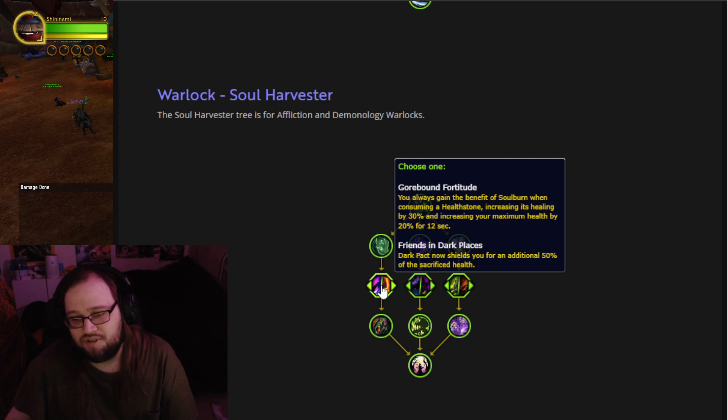Choose one: Gorebound Fortitude — you always gain the benefit of Soul Burn when consuming a Hellstone, increasing its healing by 30% and increasing your max health by 20% for 12 seconds. Or Friends in Dark Places — Dark Pack now shields you for an additional 50% of the sacrificed health.